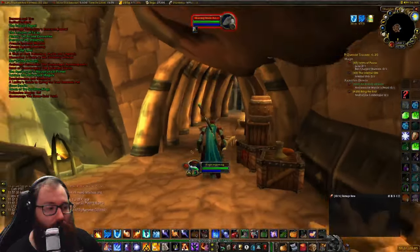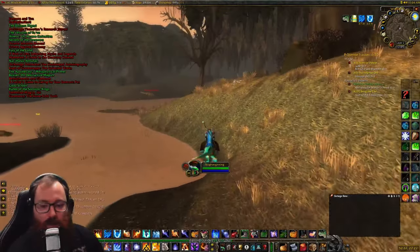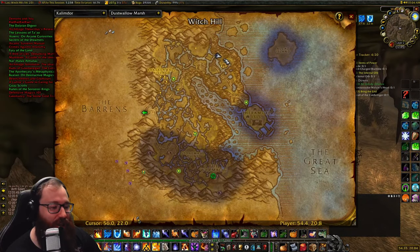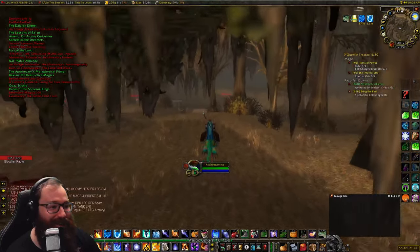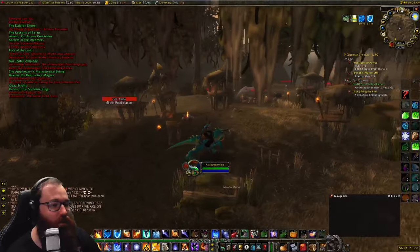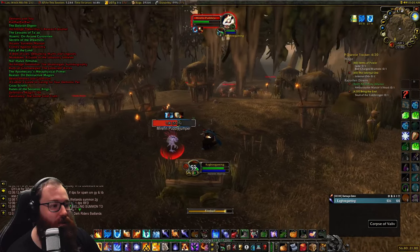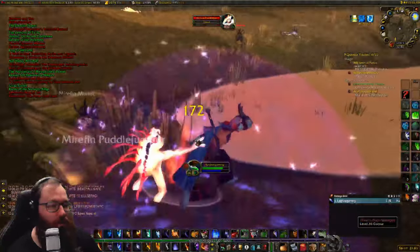Our next book is a Murloc book in Dustwallow Marsh, at about coordinates 56, 22 at the bottom of this lake. We have to run in here — it's somewhere around this lake or up on this pedestal. Be careful because even at level 40 these murlocs are a pretty high level. It is somewhere in this camp — I can see it glowing right over there by that campfire.